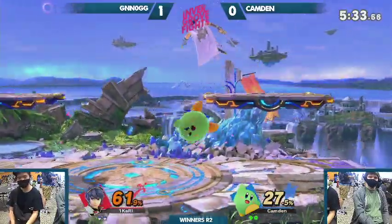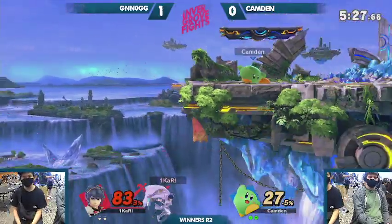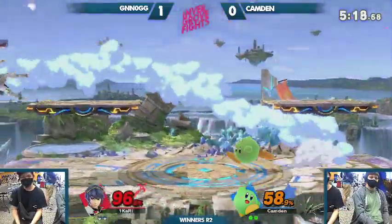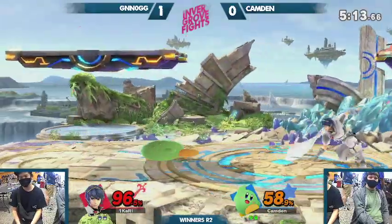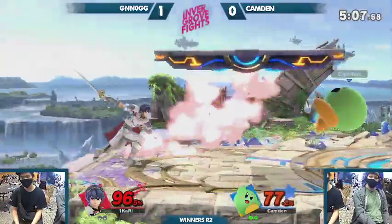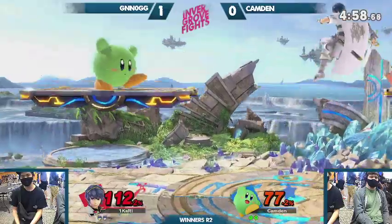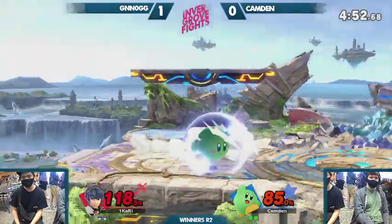Probably trying to call out a choice, force an option — just covers a lot of space. He knew that Marth would probably try to force his way back with something aggressive. Down smash — probably trying to cover the next thing, either that or a rush to get out. Oh my god, Nog has been picking really quick options off the ledge instead of taking his time. I don't like that. I mean, I get it, but now you're in a disadvantaged state.